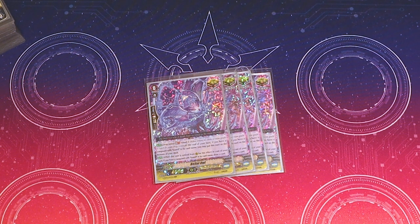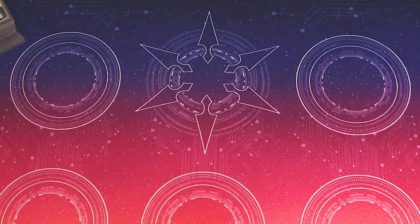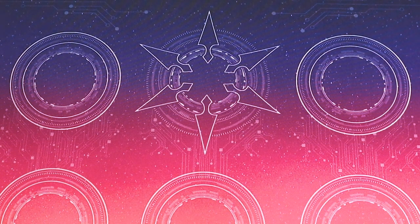Its other skill is when it's retired for the cost or effect of one of your cards, you can draw one — if your Vanguard's Luard. So drawing is super helpful.